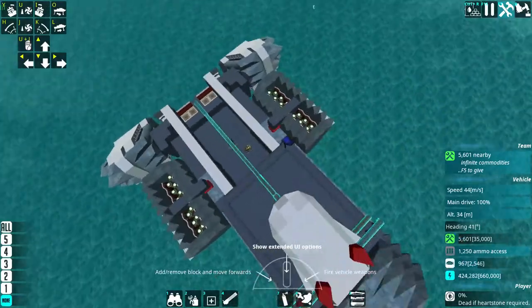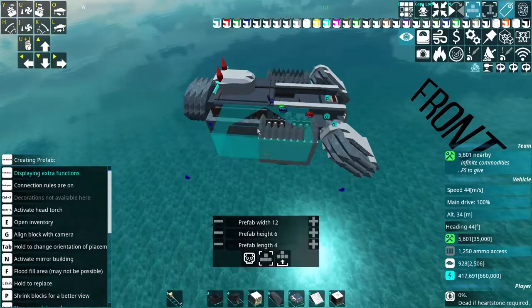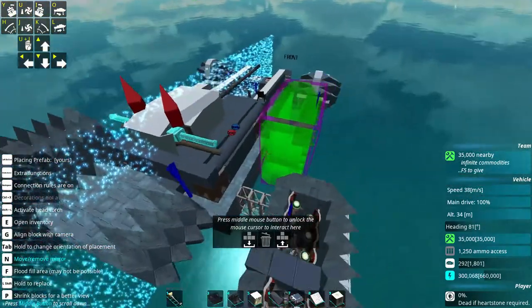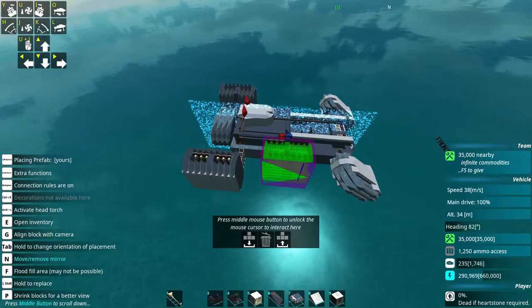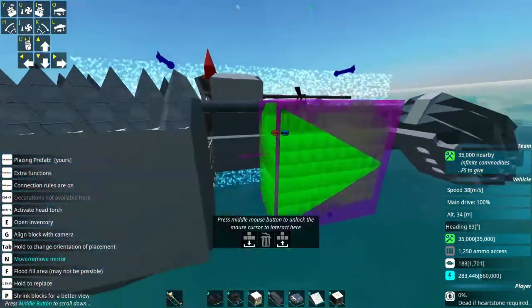I noticed after placing those engine pods that these missile launchers are massive and they're really far forward, so we're going to move them back a little bit. Same process as before: prefab them, move them somewhere else, delete the old ones, and play around to see where they'd look right.